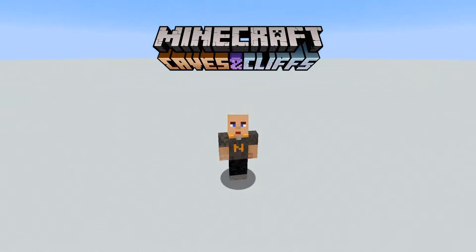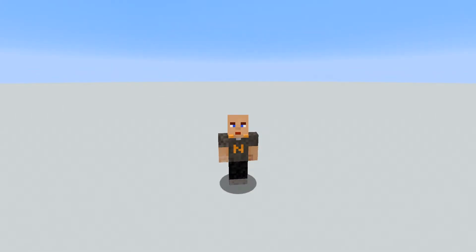The first snapshot for 1.17, the Caves and Cliffs update, just came out the other day, and with it comes a bunch of new things. And as usual, also new ways to dupe. Obviously these will disappear quite quickly as the snapshots develop, but I thought it would be interesting to go through the 4 ways of duping I've stumbled upon so far.